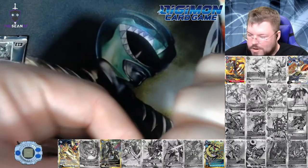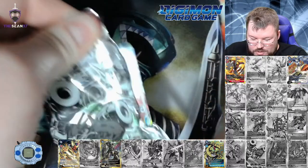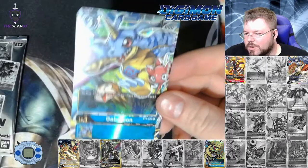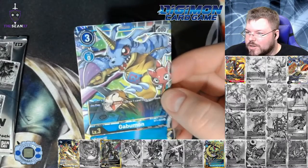Can we knock a card off of our list? Doesn't look like it. I think this is an Agumon — or not Agumon, but a Kabumon. But still, very pretty card.